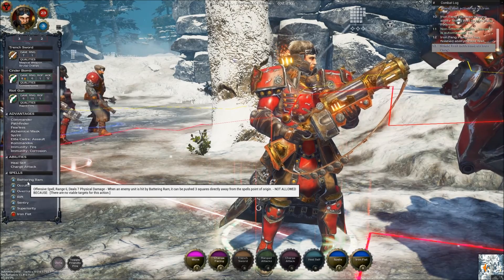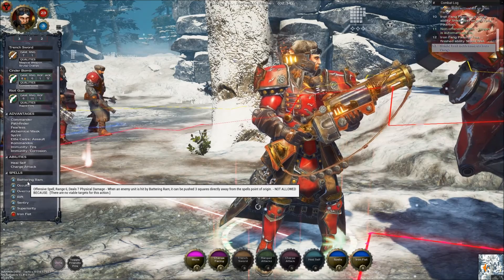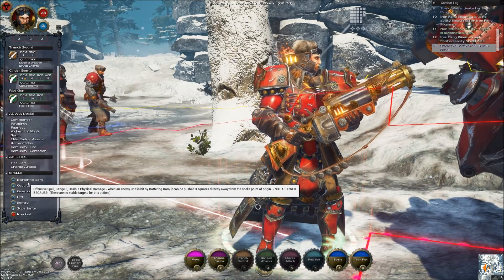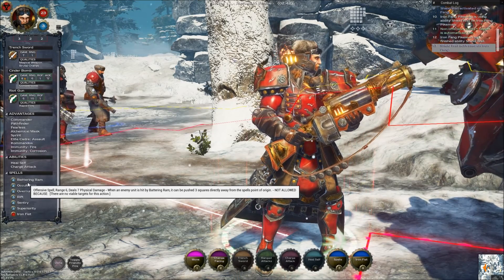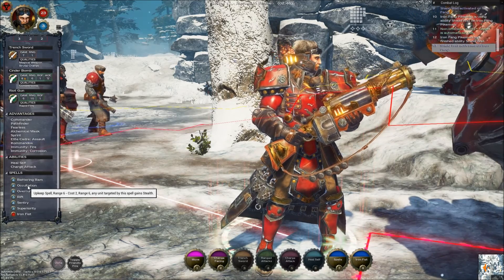For his spells, he's got Battering Ram: range 6, deals 7 physical damage, offensive spell, and pushes 3 squares directly away from the spell point of origin. And Occulation: range 6, upkeep spell — target gains stealth.